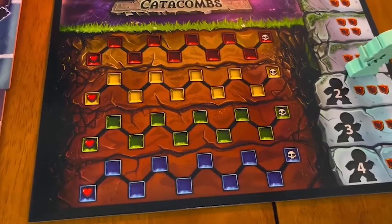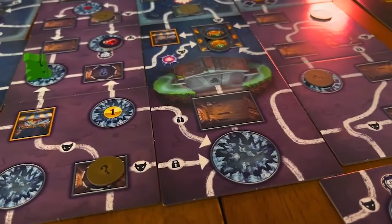Clank! Catacombs sits at number four. The reason I have Catacombs instead of the original Clank is because it has tiles that are explored differently every time you play — the map is always changing. A ghost could be revealed, you're trying to free prisoners you find. It still has all the classic Clank humor, you can mix in cards from other Clank games, and you still fight monsters to gain gold. You don't always know the way out, and I'd recommend picking up teleport cards since some caves block your movement. It's a super fun push-your-luck deck-builder dungeon crawler.